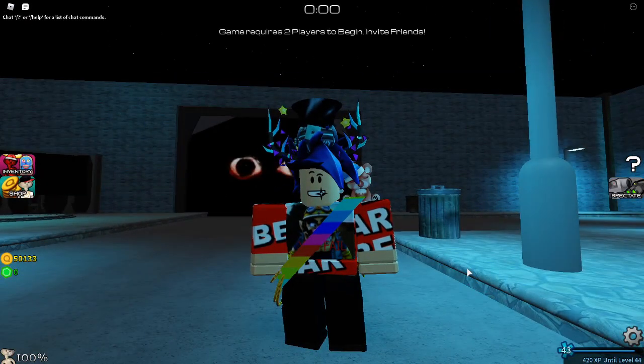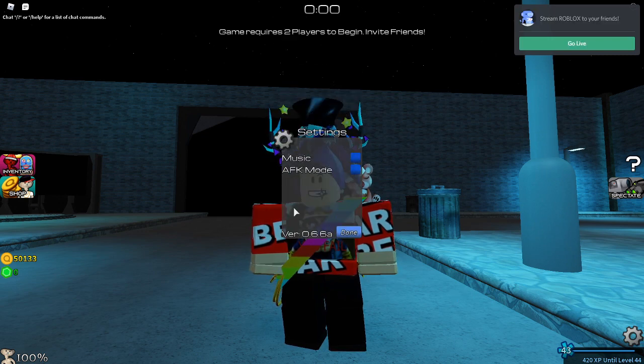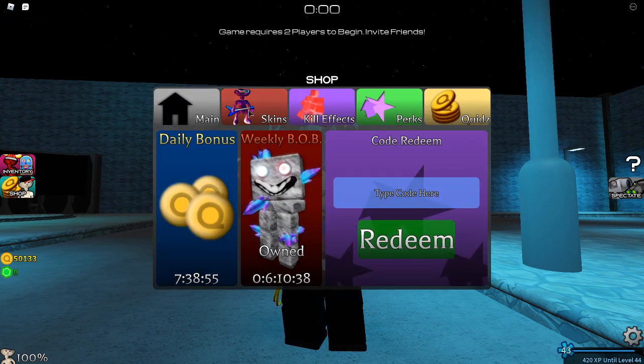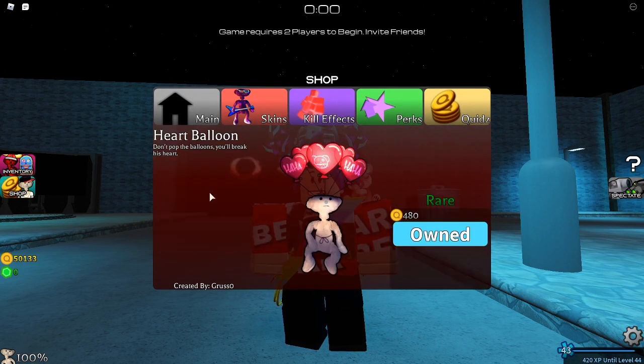Hey guys, TMG Boom here. Today we're going to be showcasing some Bear gameplay - kind of an update, in a way. Basically, there hasn't been an official update, the version is still the same, but the developer did an oopsie. If you go into the shop and into Bear skins, you will see a Valentine skin: Heart Balloon. Don't pop the balloon - you'll break his heart!